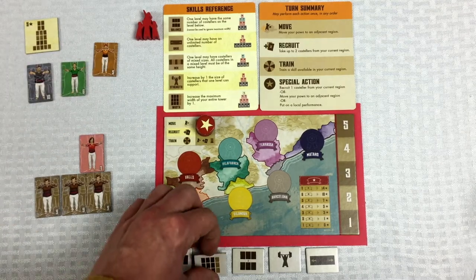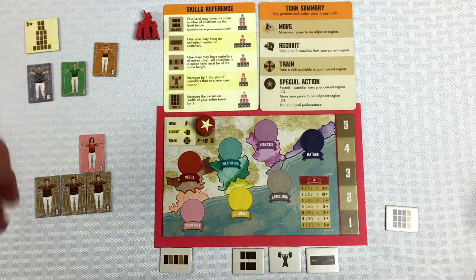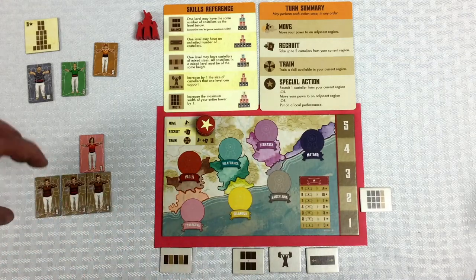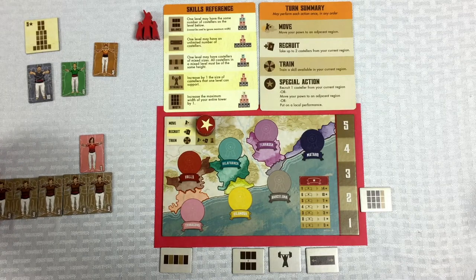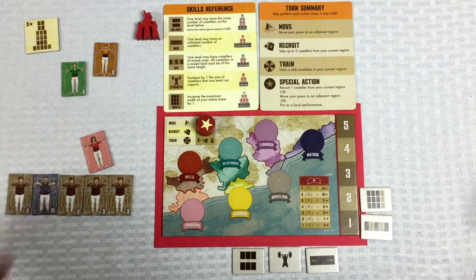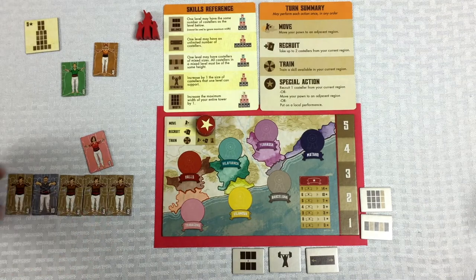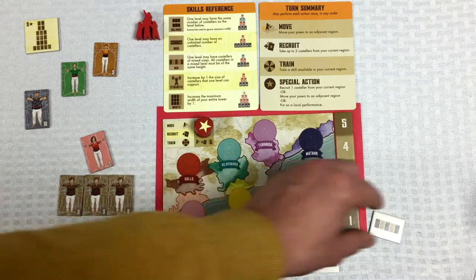The Width skill increases the maximum width of all your levels. Remember, one of the rules was that all levels have a maximum width of three. But if we put Width here at two, that means we could have a maximum width of five. So I would be able to pull in an additional nine. And if you also had the Mix skill, then a ten could replace one of those nines in the same row.